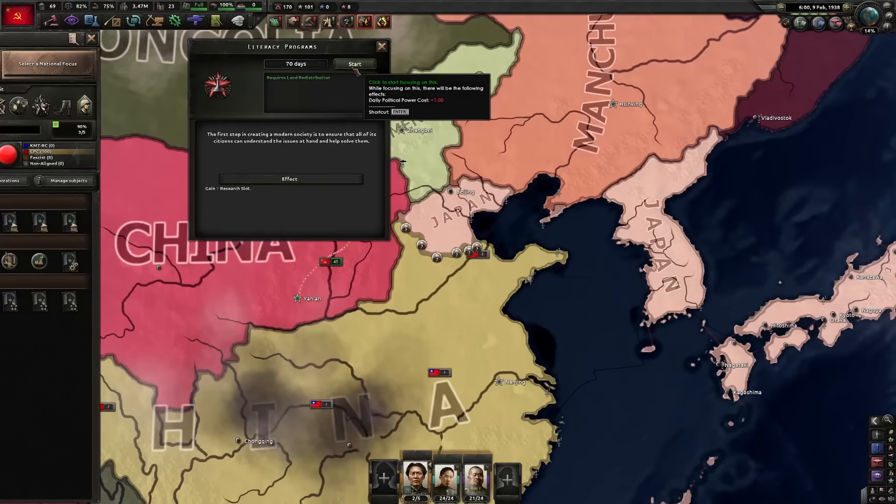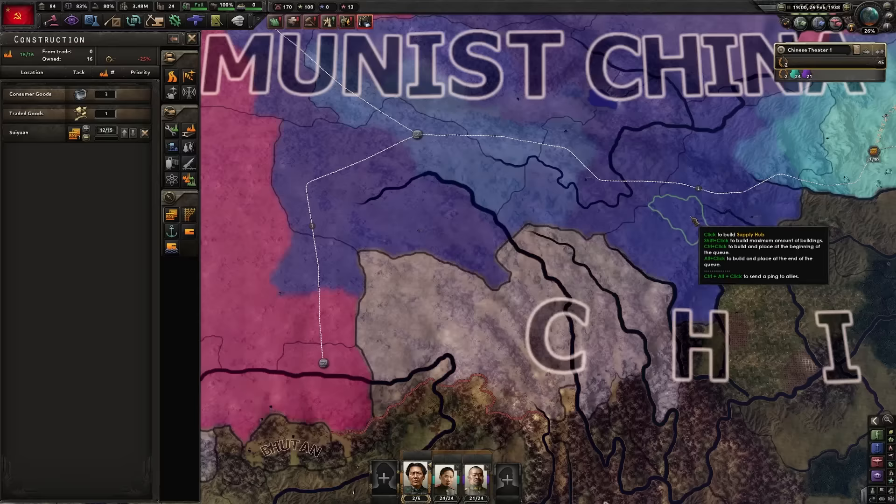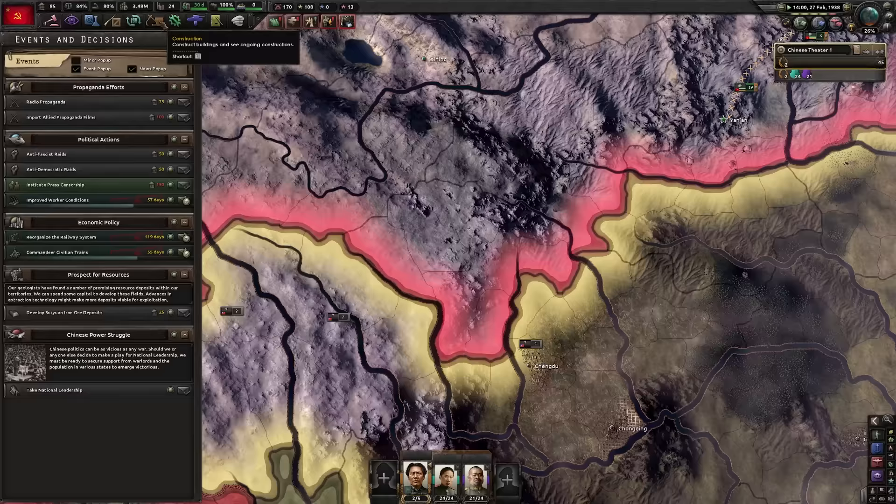Literacy programs — let's get another research slot. We're going to put one supply depot right there and one right there. Now we're going to reorganize the railway system. Hopefully we should be able to finish with these two before this is done.